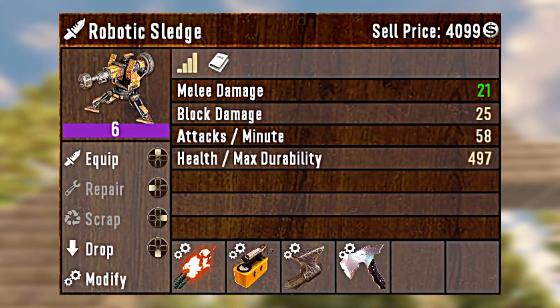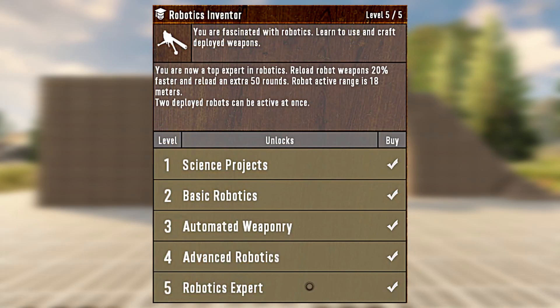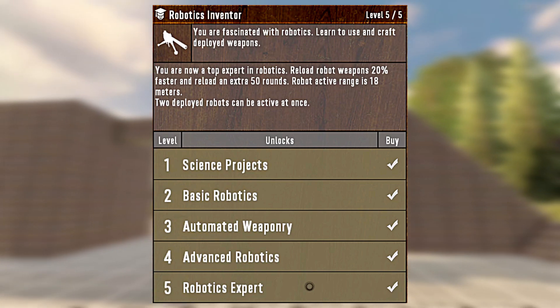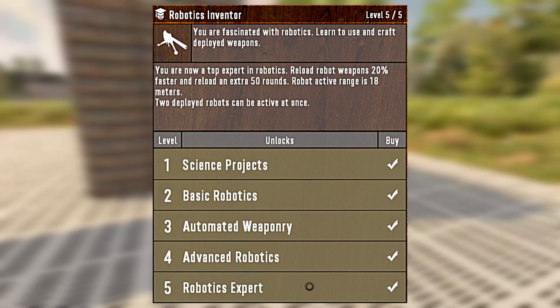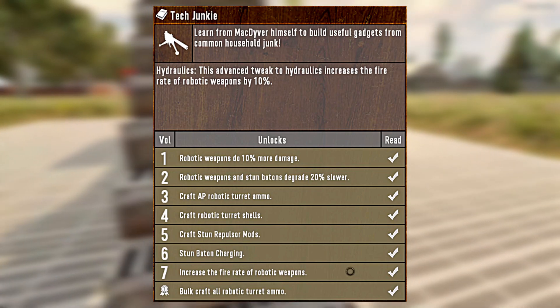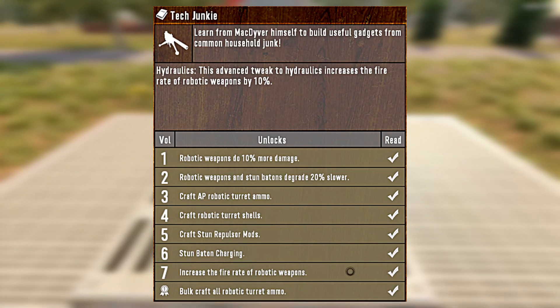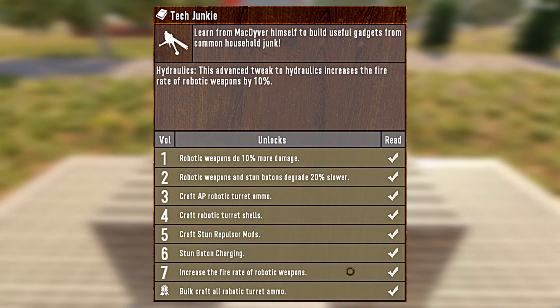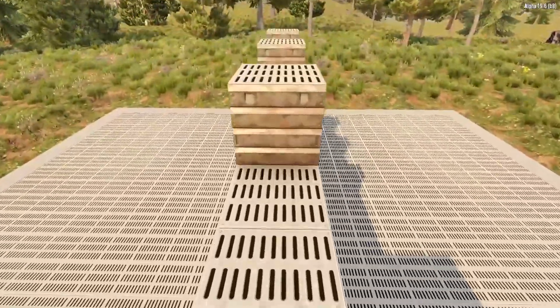The most important modifications are the Rad Remover and the Weighted Head Mod. The Rad Remover will remove the ability of zombies to regenerate health, and the Weighted Head Mod will increase the chance of knocking zombies down. You'll also want to get your Robotics Inventor perk maxed out to level 5 — that gives your Robotic Sledges +20% attack speed and the ability to place two at the same time. Also look out for the Tech Junkie book series, especially book number 7, which grants an additional +10% attack speed.